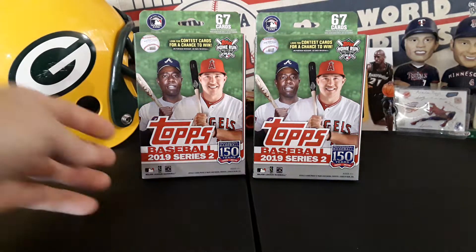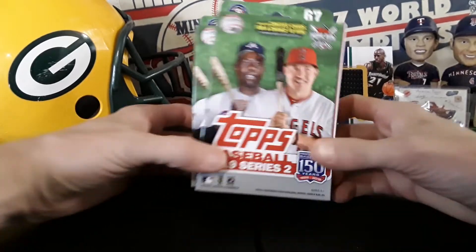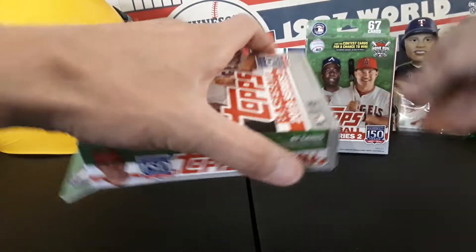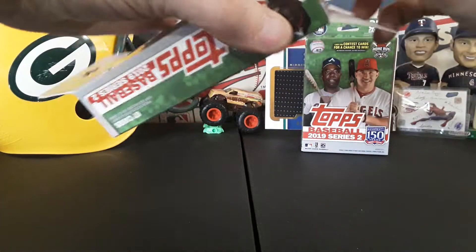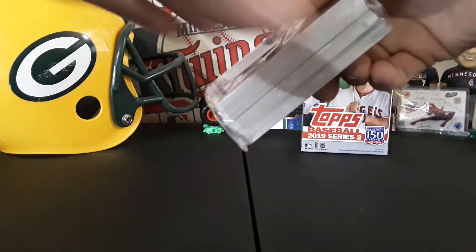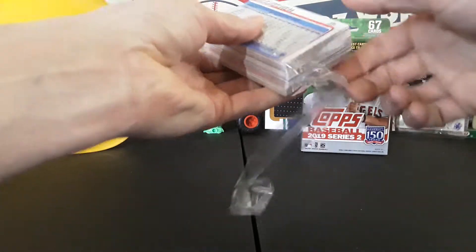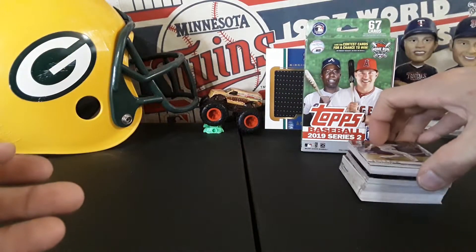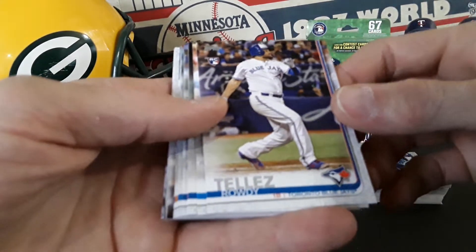What is going on everybody, Dan back with another rip — 2019 Topps Series 2 hangar boxes. I actually found these at a gas station, so I was pretty pumped. It's definitely the series everybody wants: the Vladdy short print, Fernando Tatis rookie, Eloy Alonzo, dare I say Kikuchi. I'm really excited for this one. Scooped all three up and we're gonna rip two of them today.